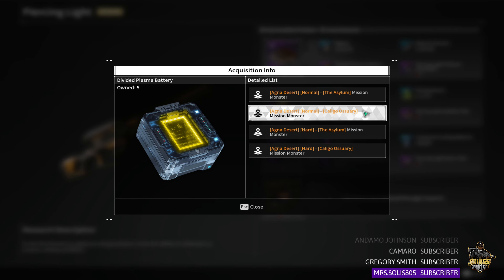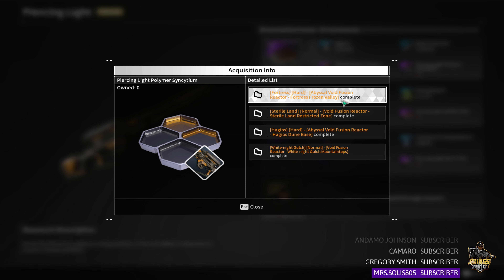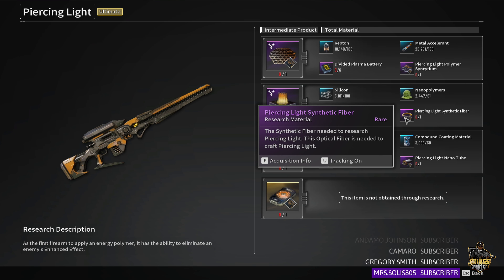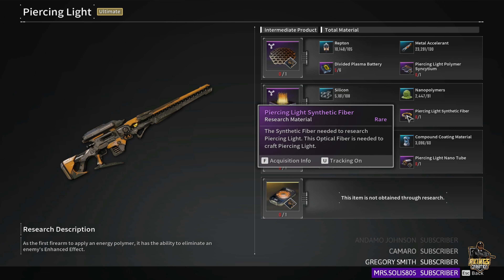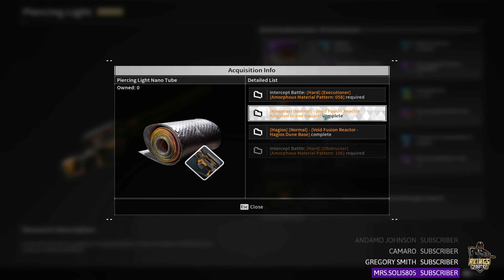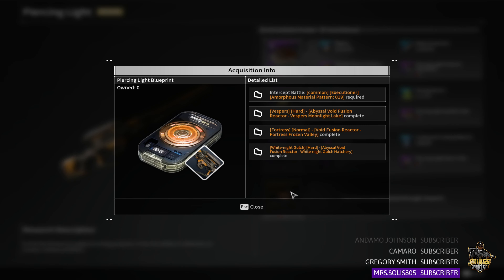For farming Piercing Light, there's a monster mission that just takes time but it's not too bad. Go ahead and knock out Fusion Reactors — always choose the easiest option when farming. Don't choose Hangman if you've never played it, because failing team missions will slow everything down. Between Hard Executioner and Void Fusion Reactor, choose the Void Fusion Reactor. For the blueprint, it's Common Executioner — not Hard — so you can do it solo.